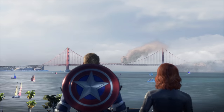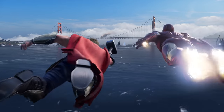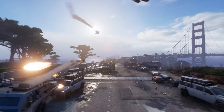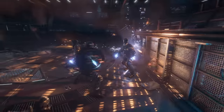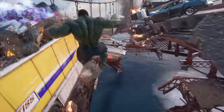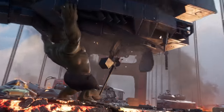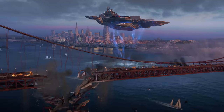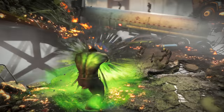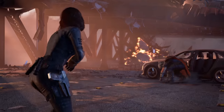The beta opens with the entire Golden Gate Bridge demo, dropping players into the middle of the chain of events that led to the A-Day disaster. We built the Golden Gate Bridge sequence to be this rollercoaster ride of an experience, with huge set pieces, tons of combat and traversal, and a Taskmaster boss battle.